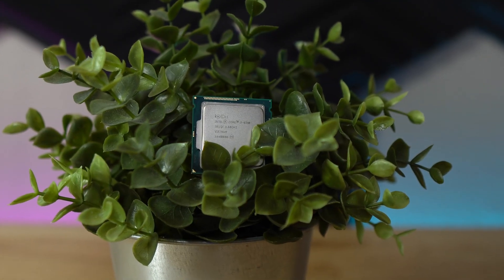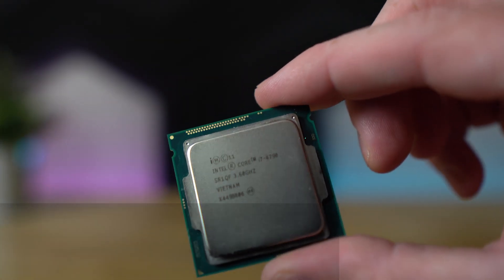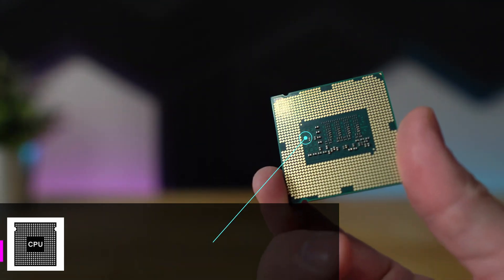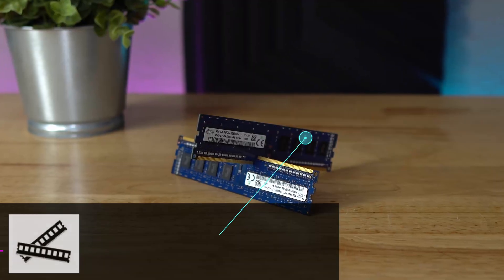The idea was to put as many reasonable upgrades as possible into this Dell Optiplex. So I had to ditch the i5 that originally came with it and go with an i7 — specifically an i7 4790, bought from eBay for just $40. The main idea with the CPU upgrade was to make sure we get away from any potential CPU bottlenecks, since that old i5 with only four cores was probably going to cause issues.